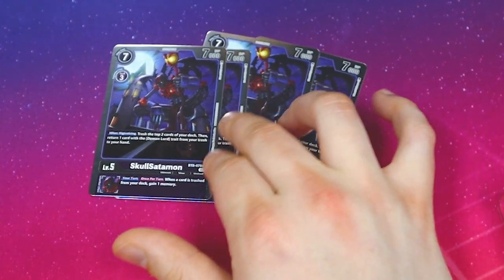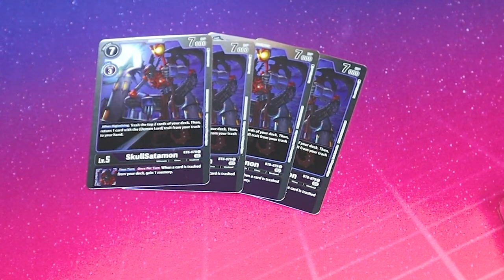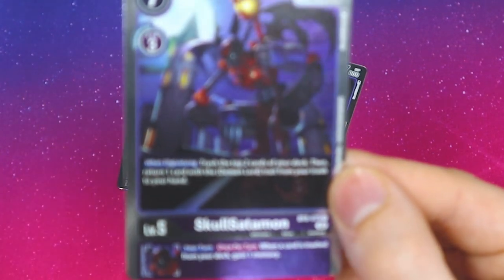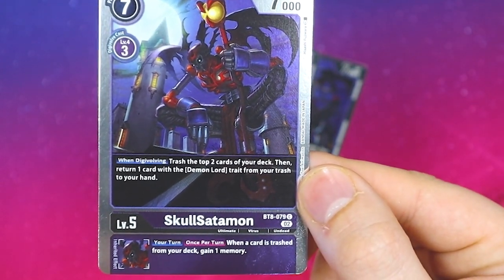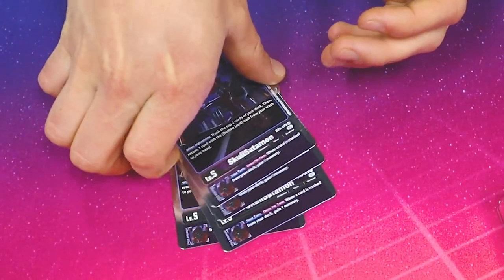We have Skullsetamon — it's an okay card. When Digivolving, you can trash the top 2 cards of your deck, then return one card with Demon Lord in its traits from your trash to your hand. Its Inherited: once per turn on your turn, when a card is trashed from your deck, you can get a memory. So it's good in the upper levels. Love the art on Skullsetamon.